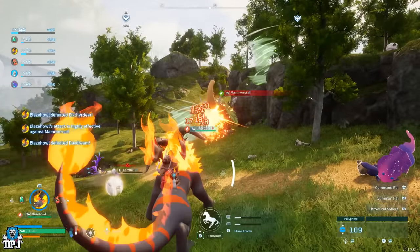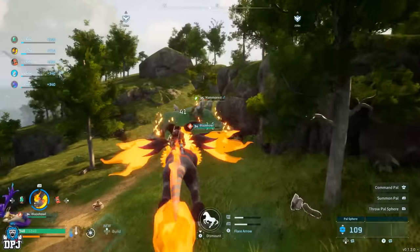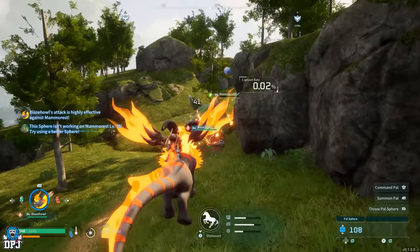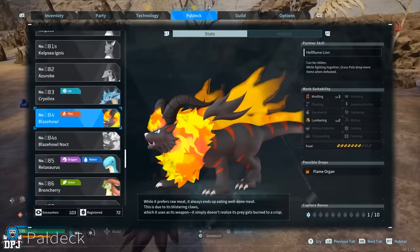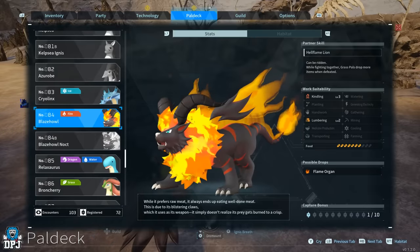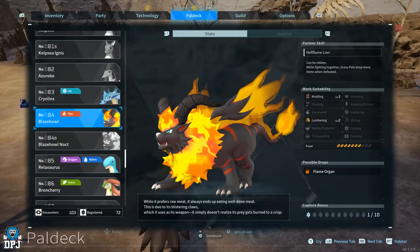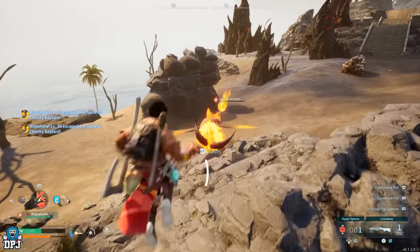Upon mounting this pal, it becomes almost like a tank — super heavy hitting, but nowhere near the quickest mount out there. In battle this thing is unreal: so tanky and capable of some destructive things for sure. Its work suitability offers a level 3 in kindling and a level 2 in lumbering, so pretty good there as well.